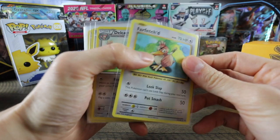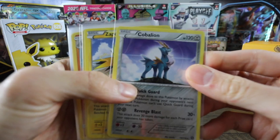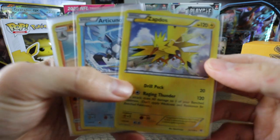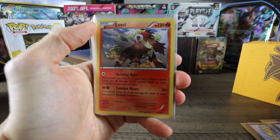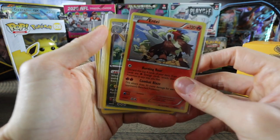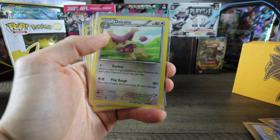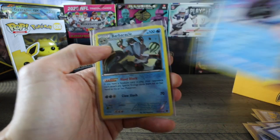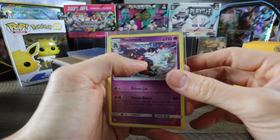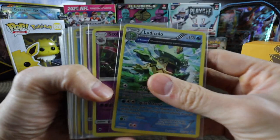Mewtwo, Beedrill, Farfetch'd, Delcatty, Snorlax, Cobalion, Zapdos, Articuno - that's a cool looking Articuno. Palisand, Entei - Gen 2, that's what's up, I love Gen 2. Dragonite, Electivire, Delcatty, Shedninja, Talonflame, Cloyster, Barbacle, Toxicroak. We're slowly getting better and better to the good stuff, but I want to show you all this too. Ludicolo, Scolipede.